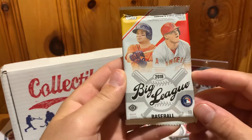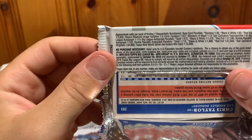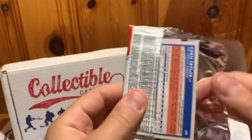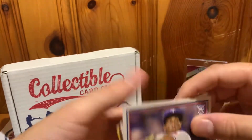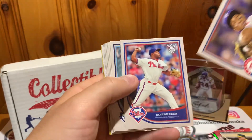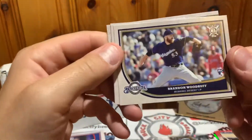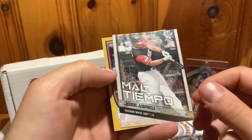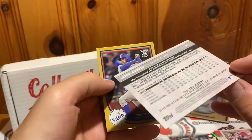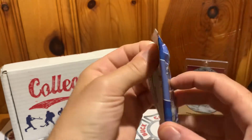Next up, 2018 Topps Big League. The odds of pulling a hit are not likely — the only hit I've ever pulled from Big League was from a blaster I bought myself at Walmart. Let's see if we can get anyone — Upton, there's a rookie, Brandon Woodruff, Jose Abreu, an insert card, and a Chris Taylor gold.